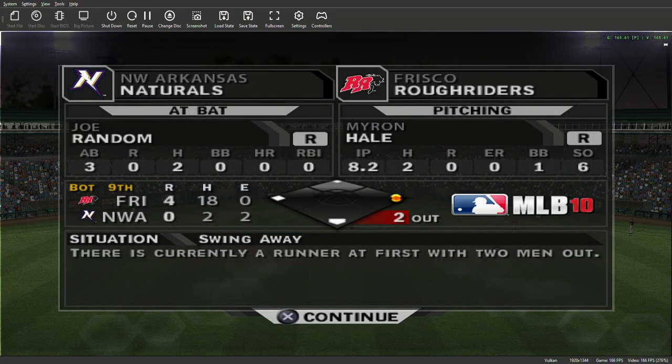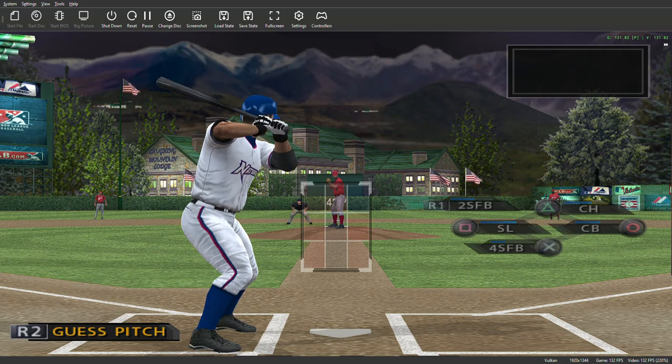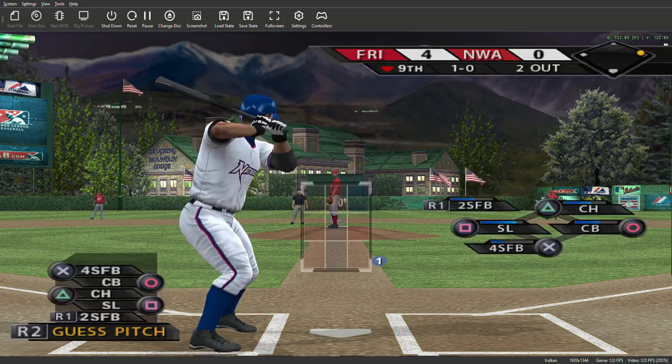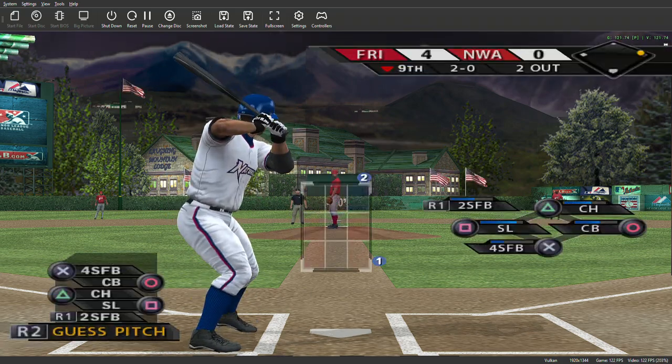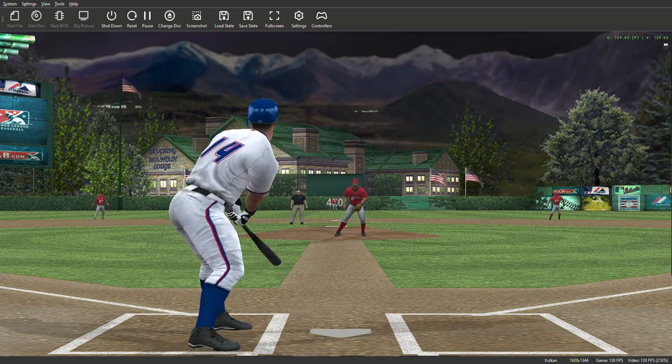We'll move ahead and pick up the bottom of the ninth. Number 14 will begin, looking for hit number 3 in the ball game. Here's the first pitch — off the plate and away, one ball no strikes. He's at over 100 pitches so he's got to be just about at the end of his line. Ball 2 up around the letters. Too high as he misses again — it's 3-0 now.